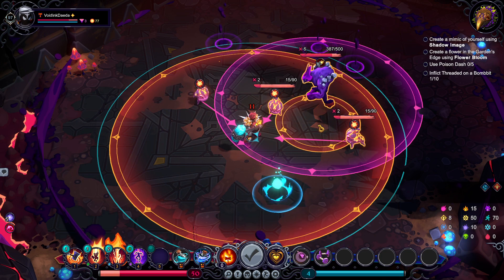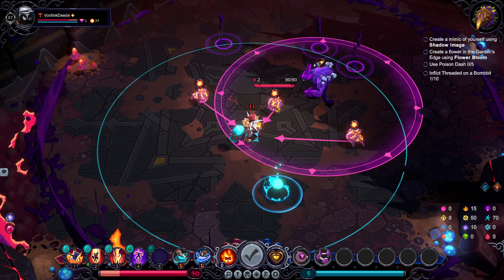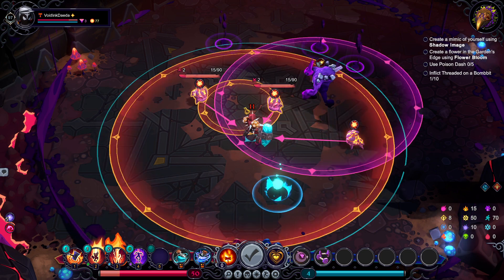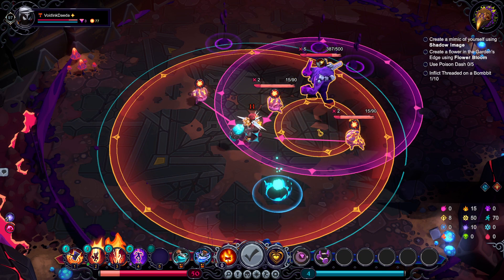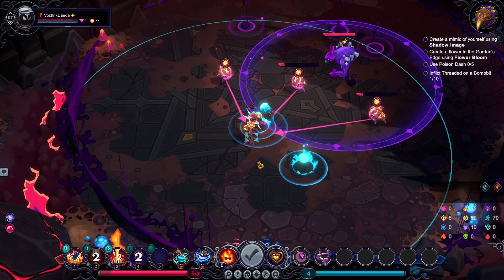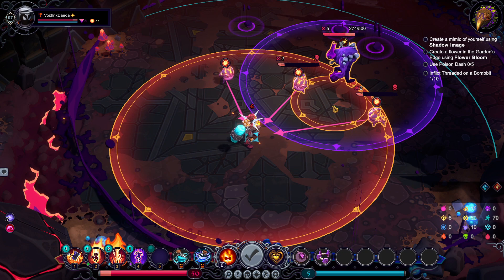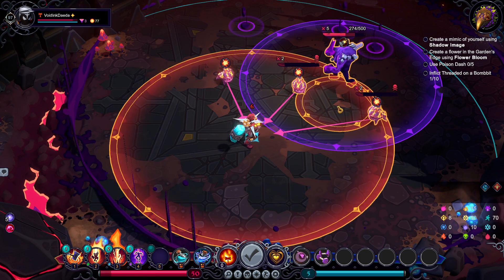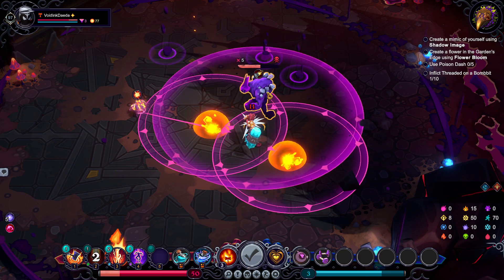So we've got these Bomb bits who are planning on hitting us, and then the Figment. We want to try to reduce the amount of damage we're going to take here. Let's go ahead and leap, then warp with our Lynx so that we can spawn an Orb. We'll absorb these two Orbs to reset our Leaping Strike — another fun thing about Inkbound is that by taking in Orbs, you can basically reset your cooldown by a turn, which is incredibly useful.